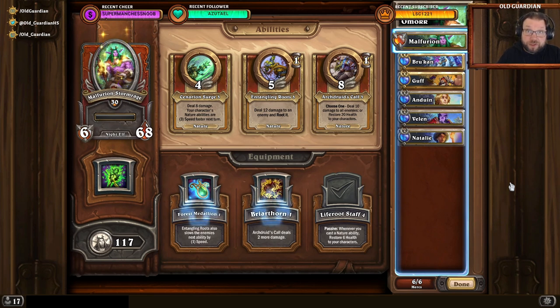I also have some gameplay footage for you. There's the boss fight on normal with Anacondra, Brukan, and Guff — the budget team — and then there is the boss fight on Heroic with this team. Normal is fairly simple, but on Heroic it is one of the more challenging encounters. I hope this video helps.